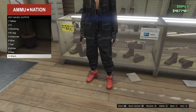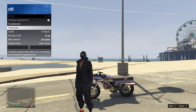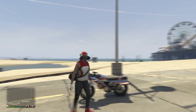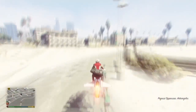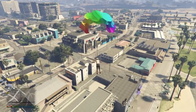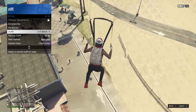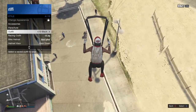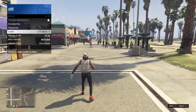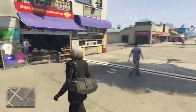To transfer the duffel bag to this outfit, select an outfit you already have the duffel bag on, then hop in your Buzzard or Oppressor, get high enough in the sky to jump off, and deploy your parachute. Press X to deploy it, open your interaction menu, go to Style, and hover over the outfit you want to transfer the duffel bag to — the black joggers outfit. Once you land and your character starts to take off the parachute, select that outfit and the duffel bag will transfer over.